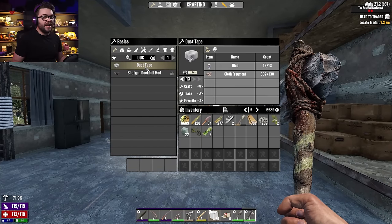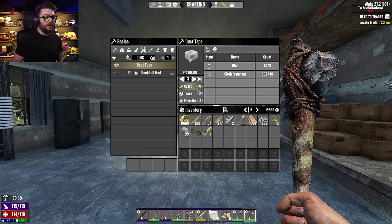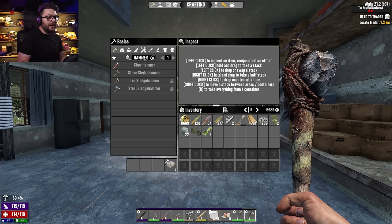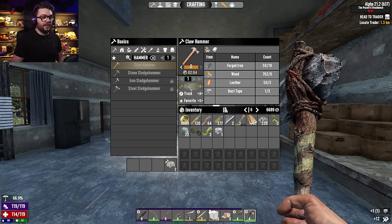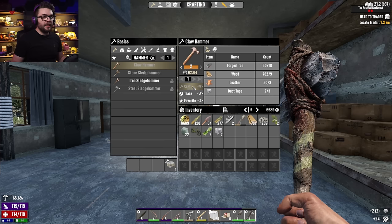So you duct tape — I can make 13, just the three for now. Grab one of you, hammer. And this is gonna save me so much time — got everything else that I need, that's all bloody beautiful.